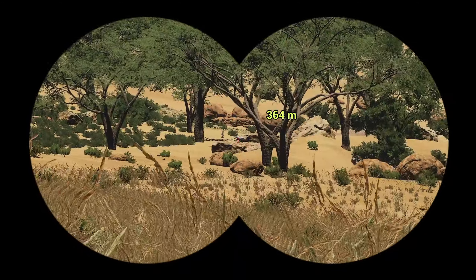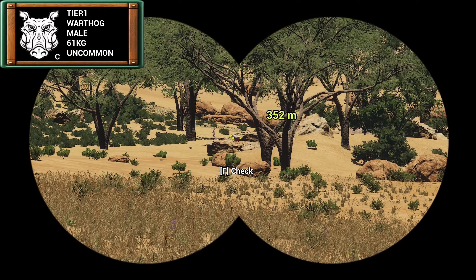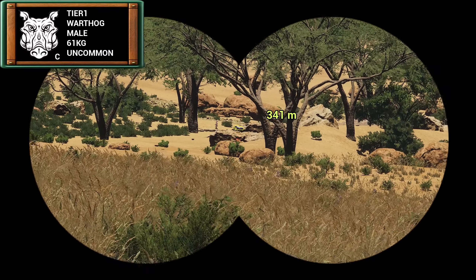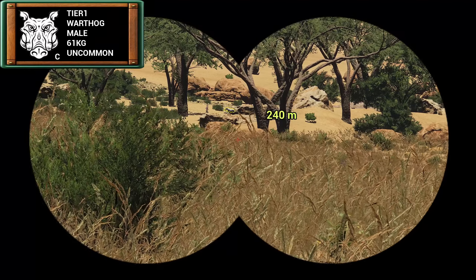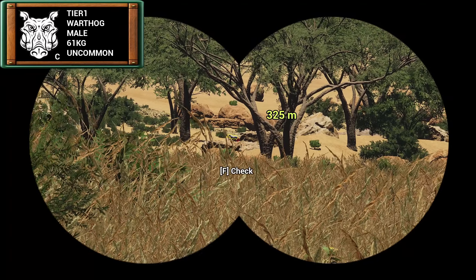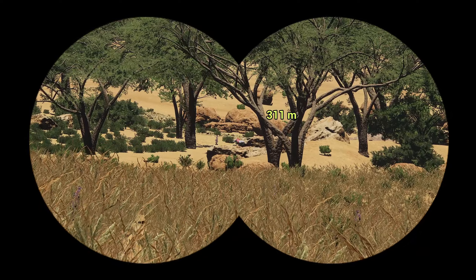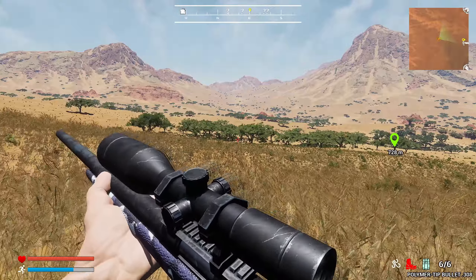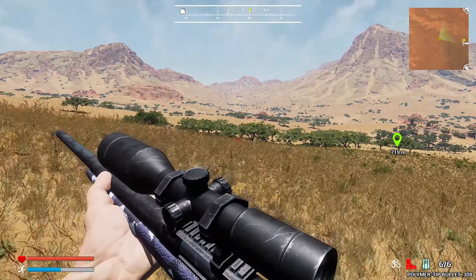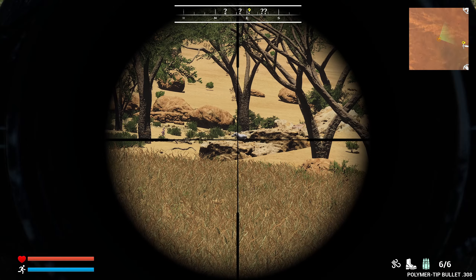There we go - that's our first animal! That is a little warthog right there. It's a tier one warthog with an uncommon fur variation, so we need to get a little closer and take a shot. I don't want to take a super long shot because I'm not great at long range in this game, so we're going to try to get up to maybe 100-150 meters. Actually, I can probably make this 200-meter shot right here.